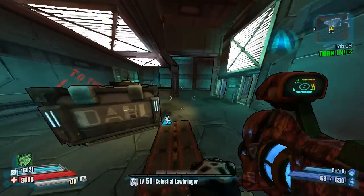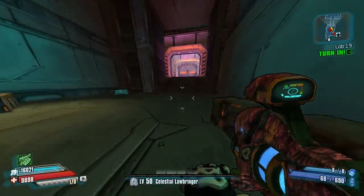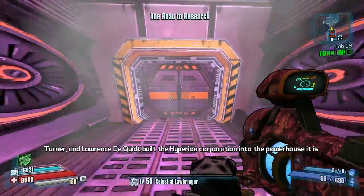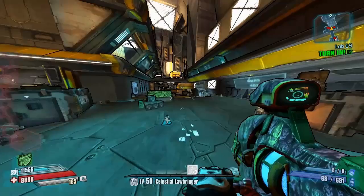Once you're done, head back to the Hyperion Hub of Heroism to collect your reward. Simply travel on the map to meet Dr. Nakayama and he will give you the Octo shotgun.